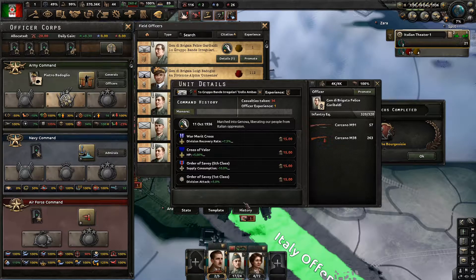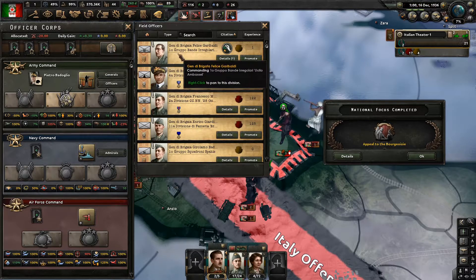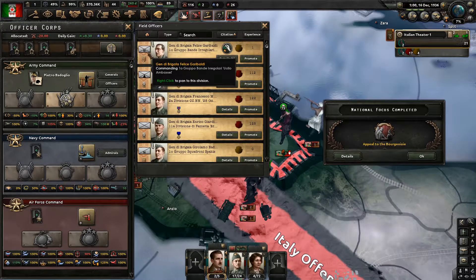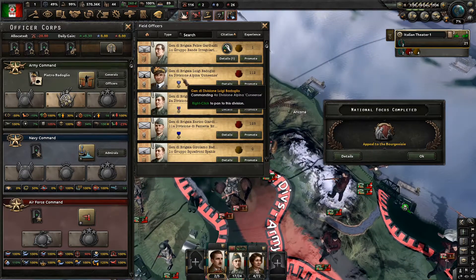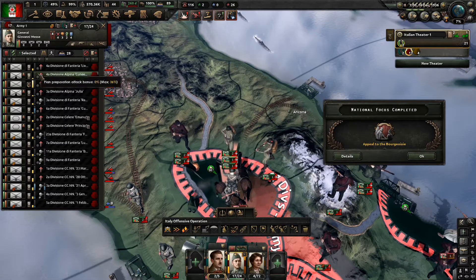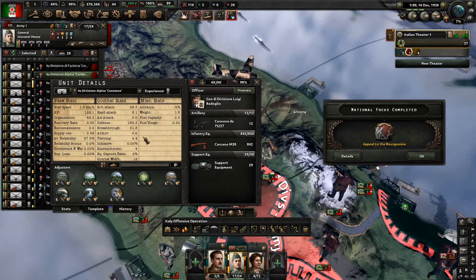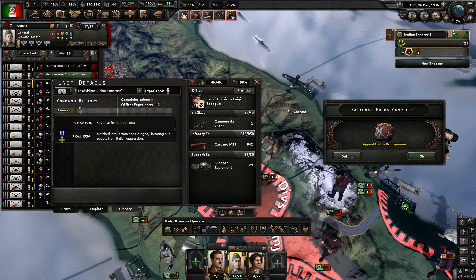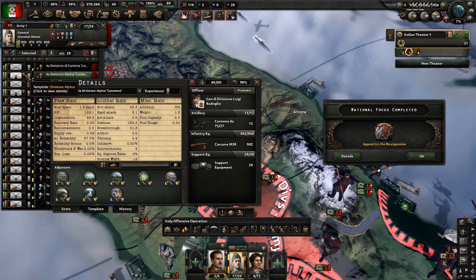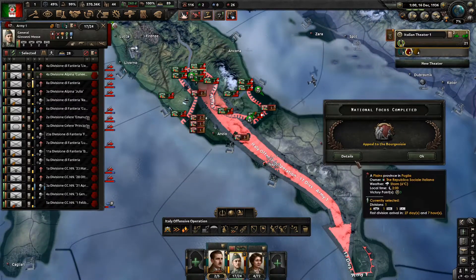We need some more political power before we can do the last one. You're supposed to be able to mass give them in some kind of way too. We can pin them - so we can right-click them and we know here's the division we gave a medal to. I wonder if we can see it somewhere on this screen - probably not. It would be good if they had some kind of icon so I know this is one of the divisions I'm keeping track of.